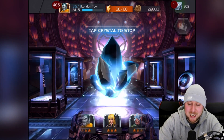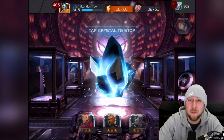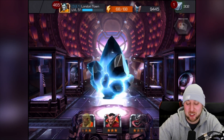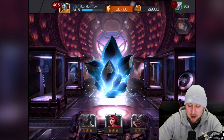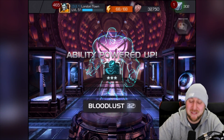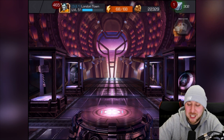Spinning that last crystal — hopefully we can dupe someone we've maxed out and get another Immortal Iron Fist crystal. We've got four so far and only need ten to do a crystal opening on the Immortal Iron Fist crystals. We got a three-star Venom — I like Venom! We haven't maxed him out so no Iron Fist crystal, but still a good pull.